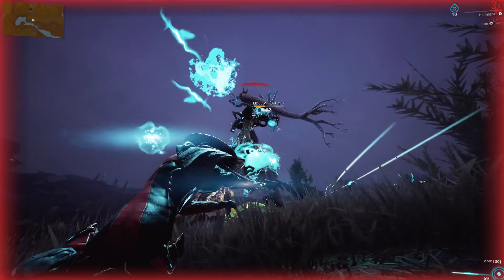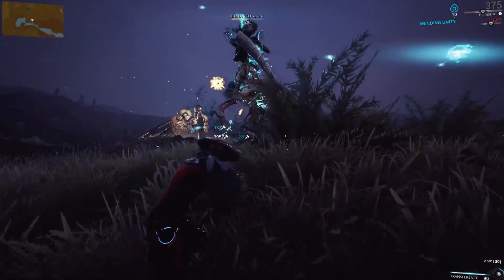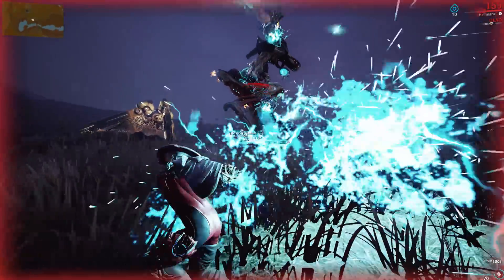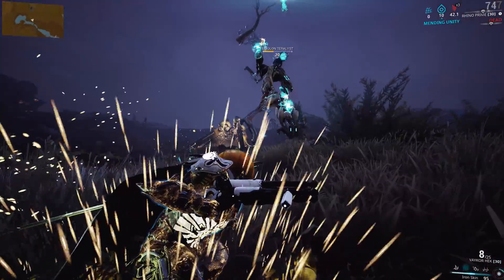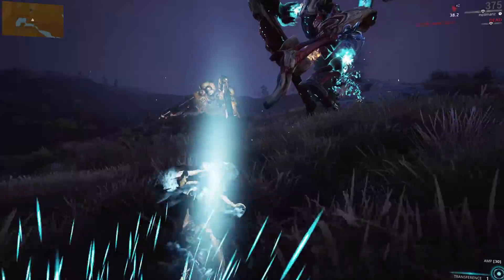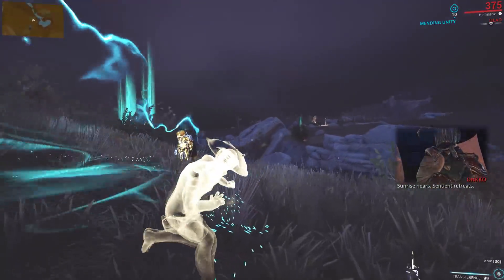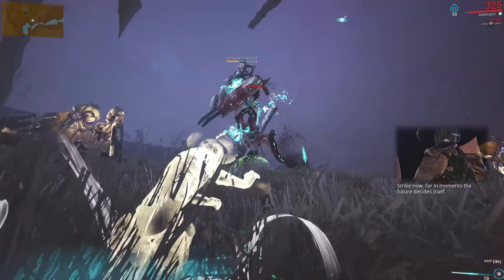When it comes to soloing the Teralyst, the best advice I can give you is to damage all of its limbs at the start — simply remove all of its shields and bring all four limbs down to low health before finally destroying one of them. This is to make the later stages of the fight easier, because the more limbs you destroy the tougher the Teralyst gets — it will start throwing abilities more often and summon more Vomvalysts.